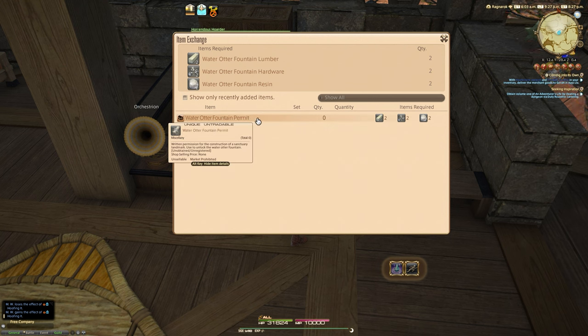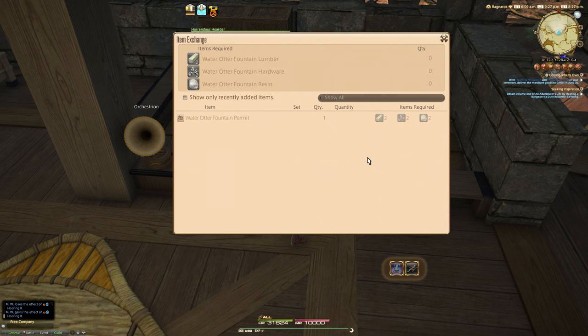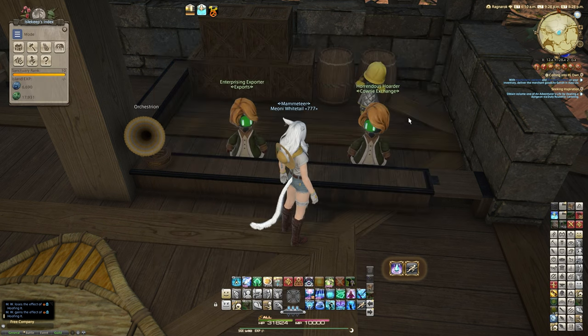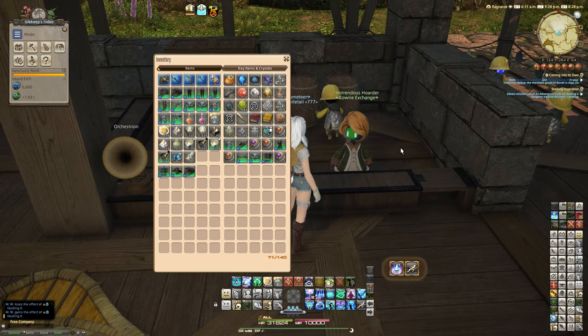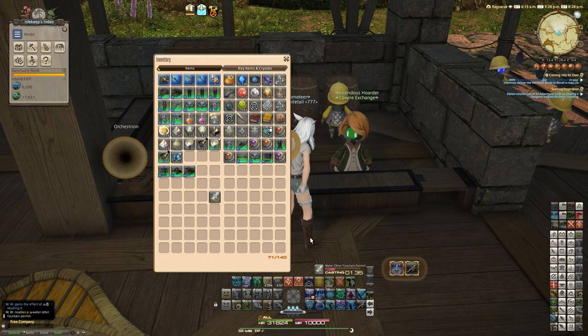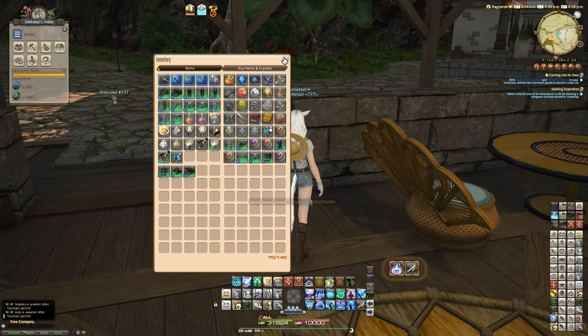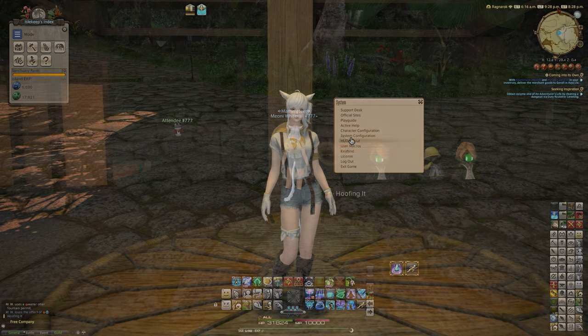The Water Otter Fountain Permit is written permission for the construction of a sanctuary landmark, used to unlock the Water Otter Fountain. This will actually be a thing you can right-click on. Let's exchange for this — we exchange two of every one of these items, so bear that in mind. Then we get the permit. It kind of looks like a wedding certificate type thing. You simply right-click or interact with your controller, learn that, and you've got it learned.